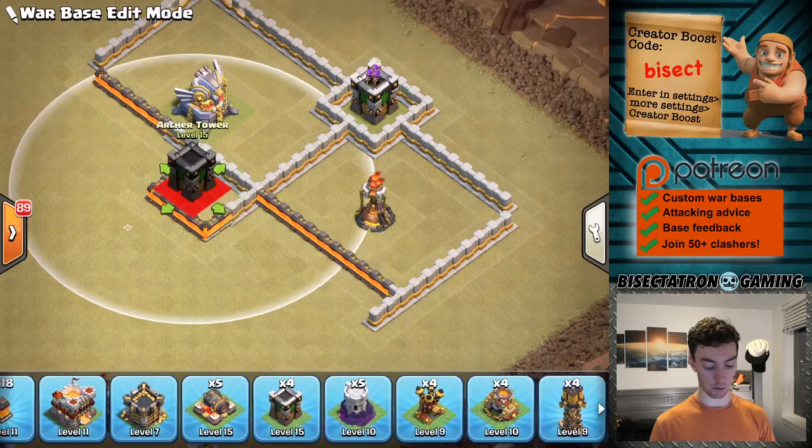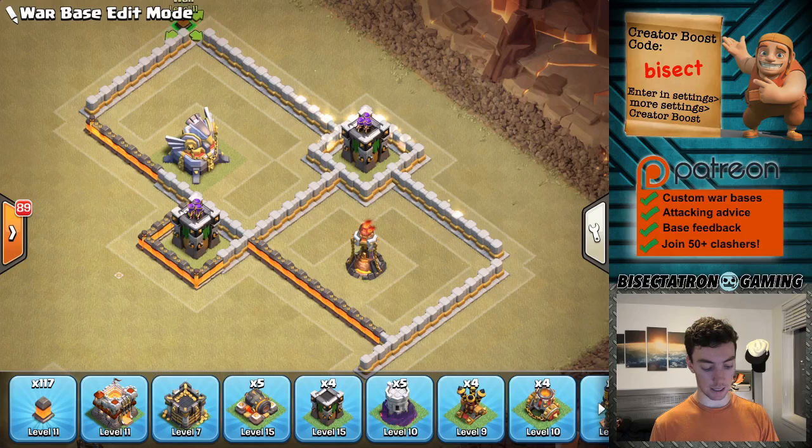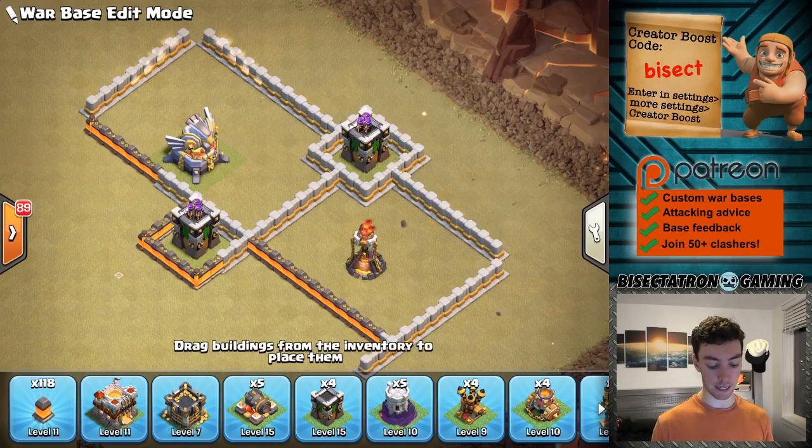Oftentimes it will go around and try to target this wall or target something back over here, but even still it's unusual for it to target directly where it was dropped if there's a gap in the corner of these compartments. So it makes it very unpredictable for the attacker, which is good.